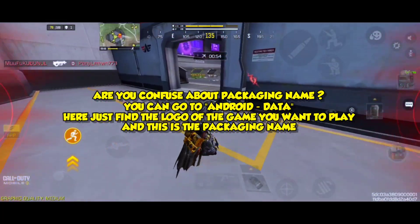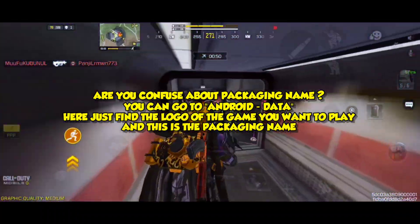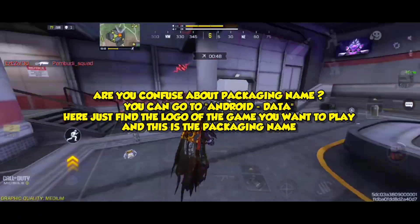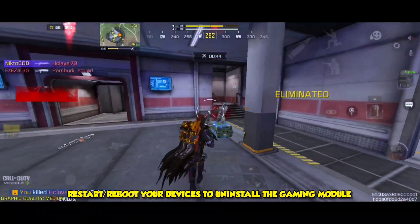Are you confused about the packaging name? You can go to Android > Data, find the logo of the game you want to play — that is the packaging name. Restart or reboot your device to uninstall the gaming module.